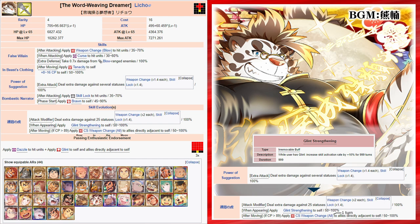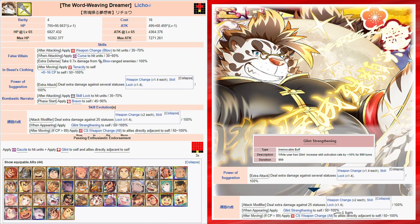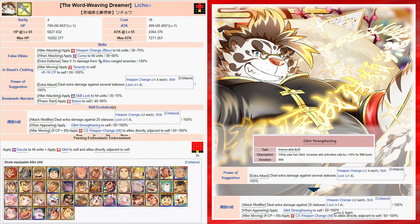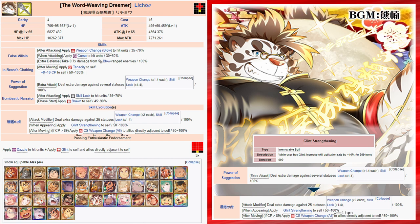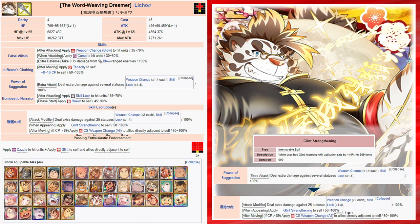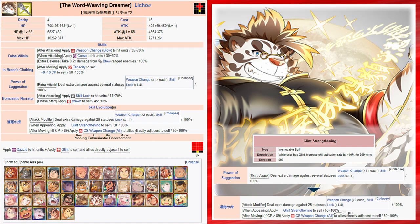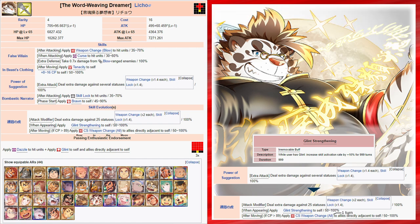Lastly, Leecho 4 received an EVO which increased his advantage against each weapon change status, improved from a 1.4 to a 2x damage multiplier. He also bestows glint strengthening to self on arrival, which doubles the activation boost of glint to 20%. Now, if after he moves, Leecho has 90 or more CP, he'll grant CS Weapon Change to all allies adjacent to him. This CP check will take place after any CP gain or loss effects have been applied that were triggered by that move. So he can still have under 90 CP before being moved and grant the CS Weapon Change as long as he reaches 90 CP after that move. Credits to Mil Kosmo for clarifying this.